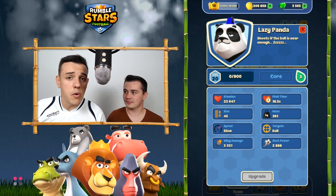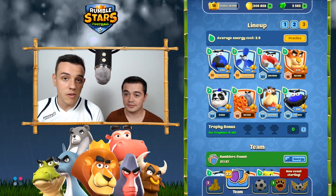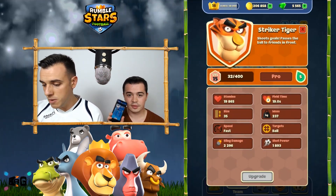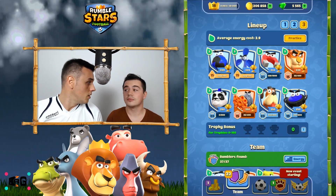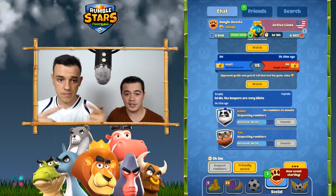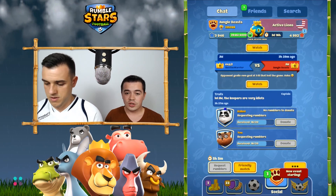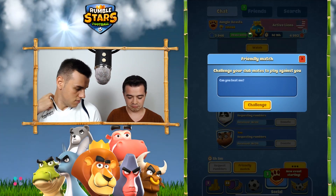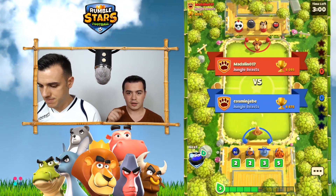Don't forget that every Thursday we will be live on YouTube. So the panda — ladies and gentlemen — we have built some decks to show you how the panda will shine together with the newly buffed Striker Tiger. It's amazing. We will both use the panda. We will try to win — we're going to play one match against each other and the winner is going to play in the ladder. We are going to try to score with the lazy panda. Let's try a friendly match in the club, because we are both in the same club, the Jungle Beasts. Let's go.